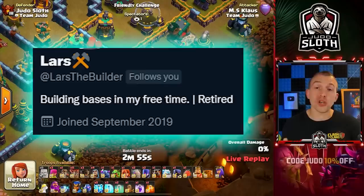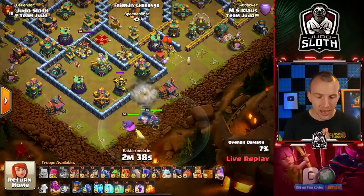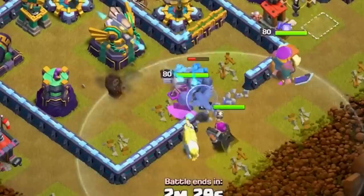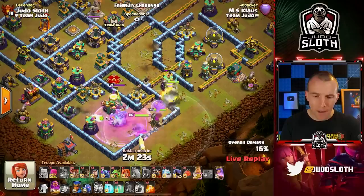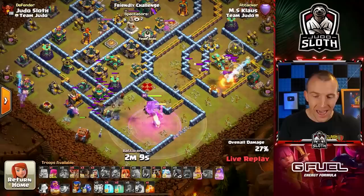If he 3-stars he wins $100, but if the base defends, the player who submitted it will win the $100. This base was submitted by Lars, who just enjoys building bases in his spare time. I think that's really cool. The troop composition is all over the place and this is what I love about Klaus. Using the Golem to enter towards this eagle compartment — the Archer Queen is behind that. Actually two Golems now deployed, and he's always so surgical with his approaches. Golems tank for a long time. You can see the earthquake and lightning takes down the multi-target Inferno.